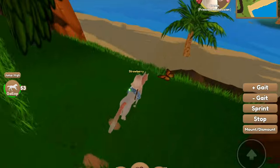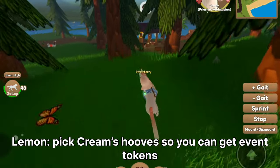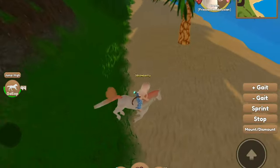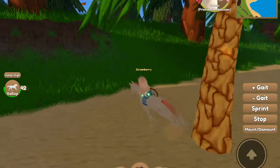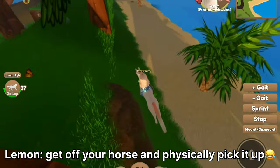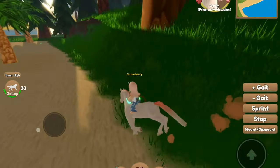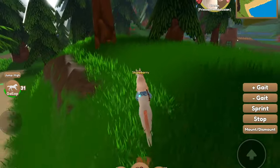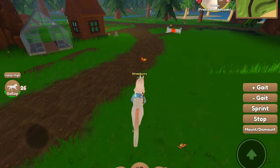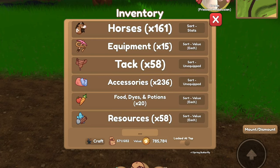Oh, a butterfly. Oopsies. You can click Cream's hooves. You can click stop. I can't get it. Click stop. Get off your horse and physically pick it up. I'm gonna try and do it, I'm gonna circle back around. Yes, I got it. Ooh, another one. I'll go and pick my horse's feetsies.